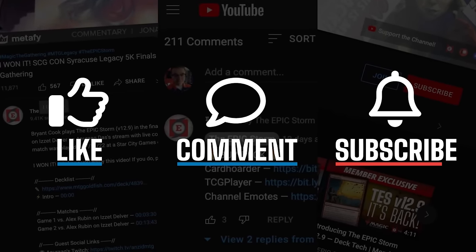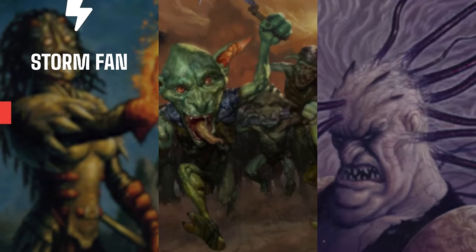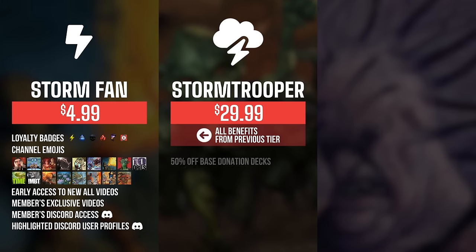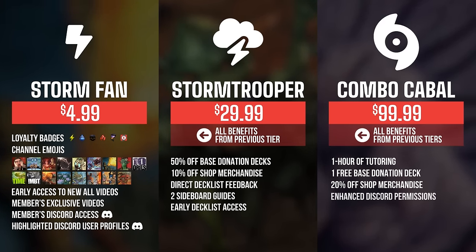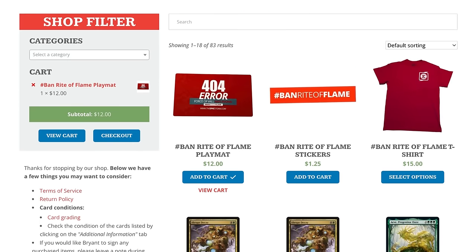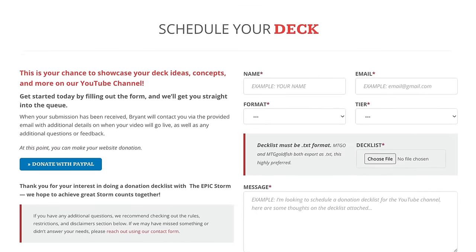If you enjoyed this video, make sure to leave a like, comment, and subscribe. You can also support the channel by becoming a member — you get badges, emotes, early access to videos, exclusive members-only content, and access to our members Discord. Higher tiers offer shop discounts, guides, and even free donation decks. Click the join button below to find out more. We also have support options at theepicstorm.com, including the shop and donation decks.